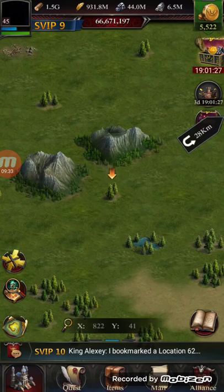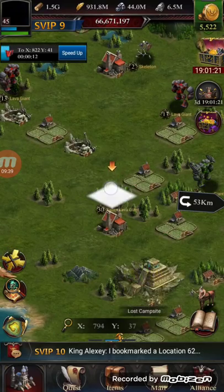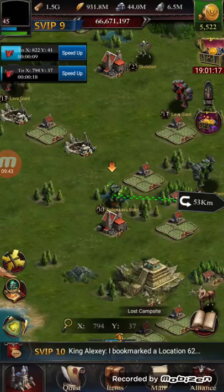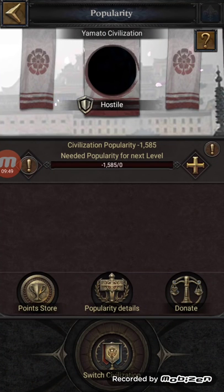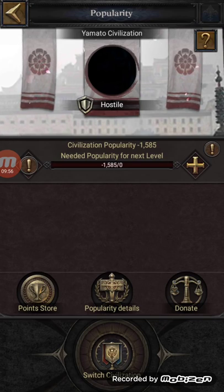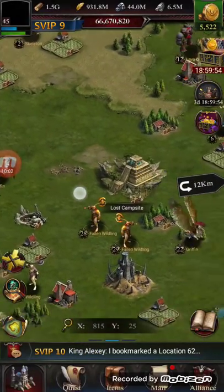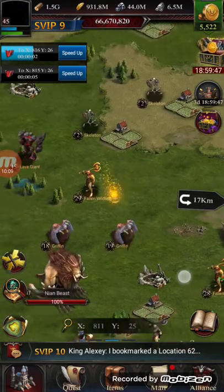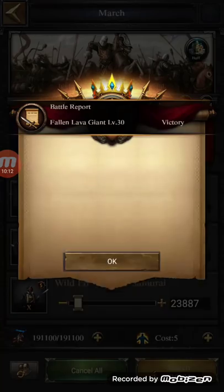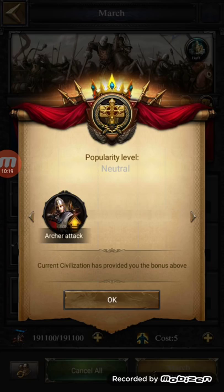Let's attack a few monsters quickly just to get Neutral level. As you can see, it shows minus 100,585 points - you need to get it up to zero and above. We need to attack more monsters. There we go - we got Neutral popularity level now, it's unlocked.